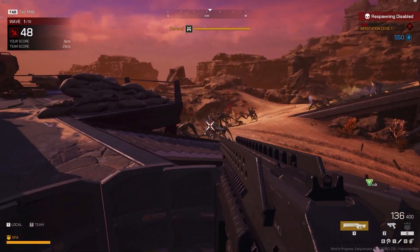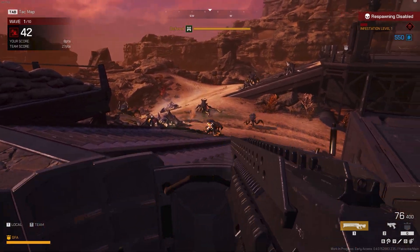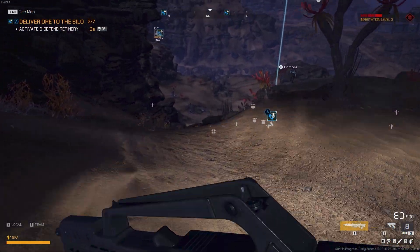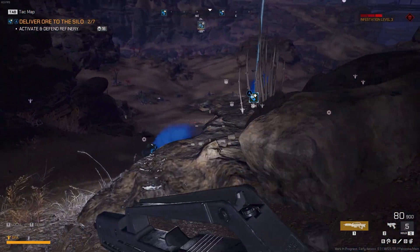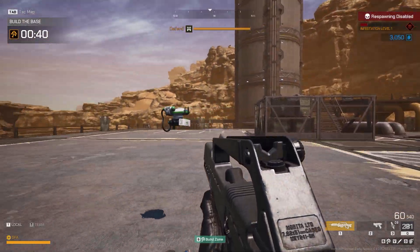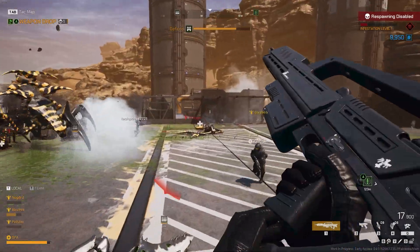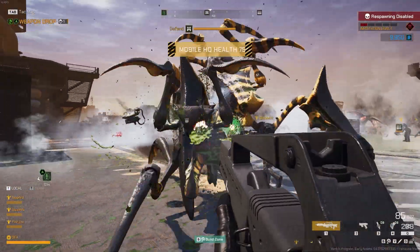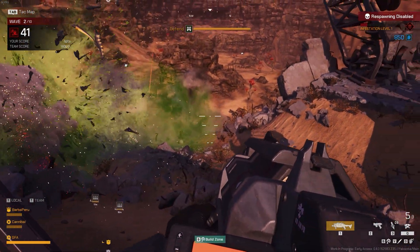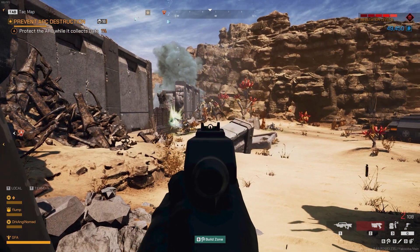Weapons wise, the Bastion offers standard assault rifles along with a heavy machine gun that packs a huge magazine capacity of 200 rounds. Finally we have the Operator class, which is outfitted with an extra canister slot and medical UAV. The extra canister slot allows you to carry more ore resource canisters for your team's base building. The medical drone provides medical attention for you and your team, whilst also having the ability to revive them when they're downed. You also have the choice of standard assault rifles or a grenade launcher for some explosive area damage to help with crowd control. All classes currently share the same grenades and sidearm options, but they do have a few variations when it comes to perks and utility items.